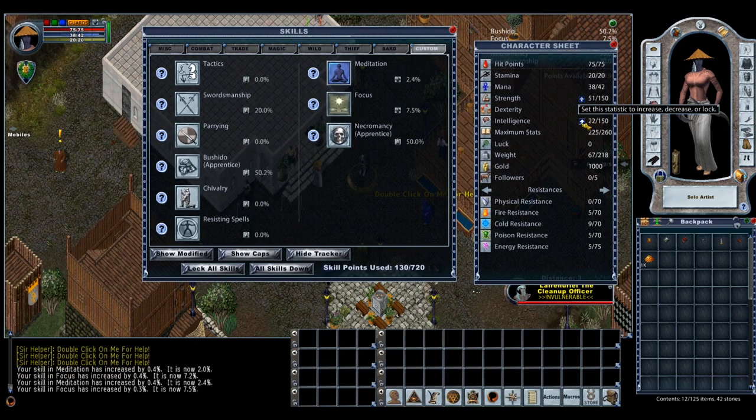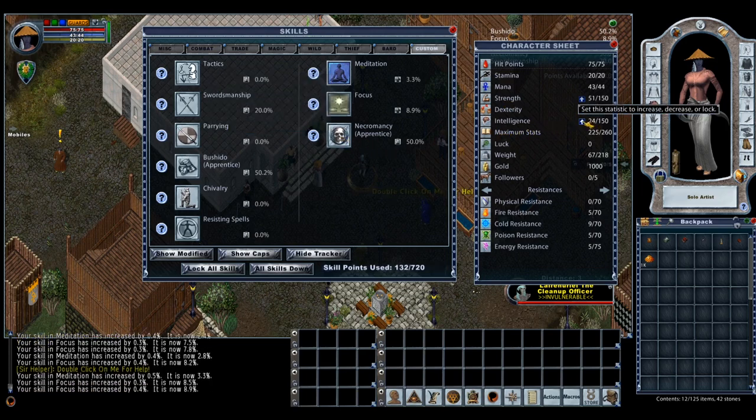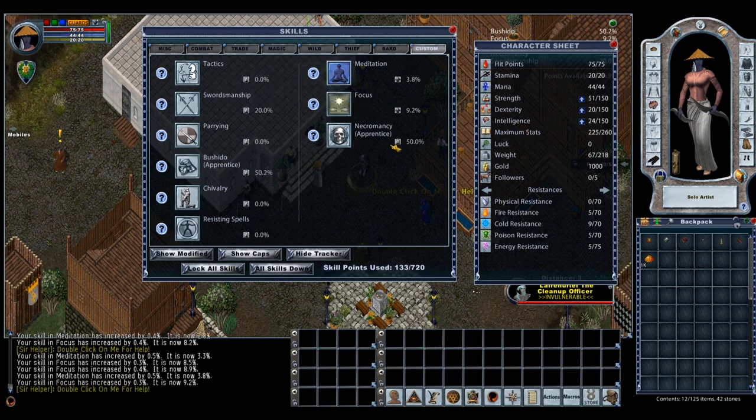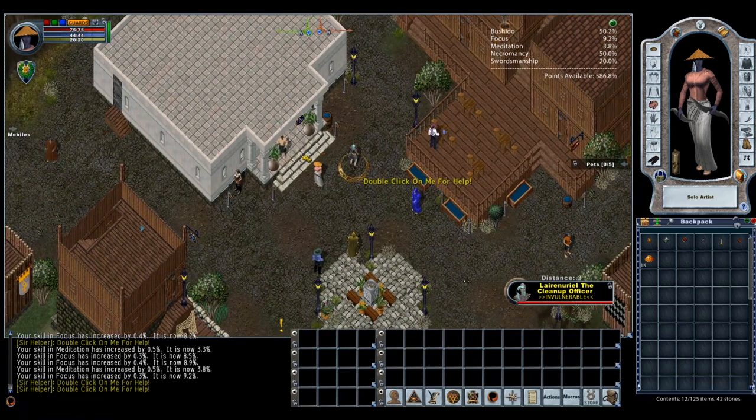Looking at the character sheet, all skills are initially set to going up. The first thing we're going to do in training is raise strength. While training Necromancy, we'll also raise intelligence to make that easier. After that we'll lower intelligence and raise dexterity instead. It's helpful to have more intelligence while training Necromancy and Chivalry so we have a larger mana pool. We'll start off by locking dexterity.